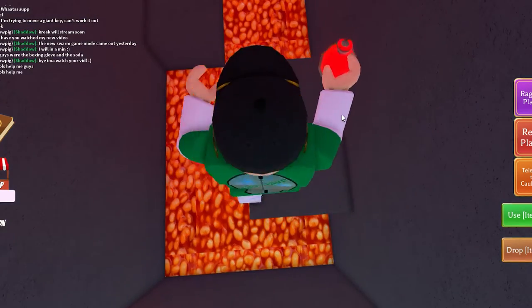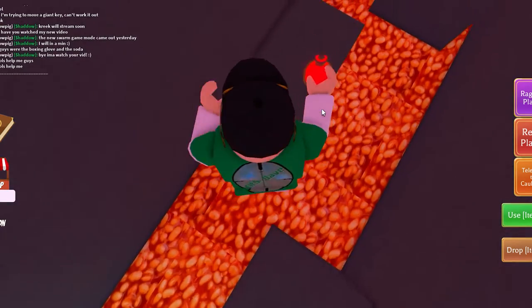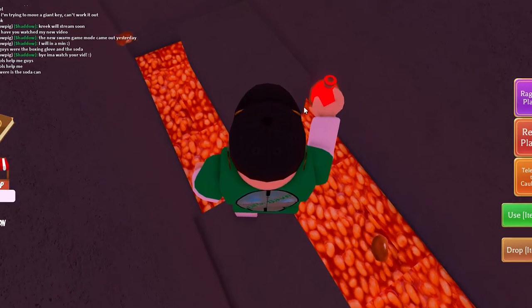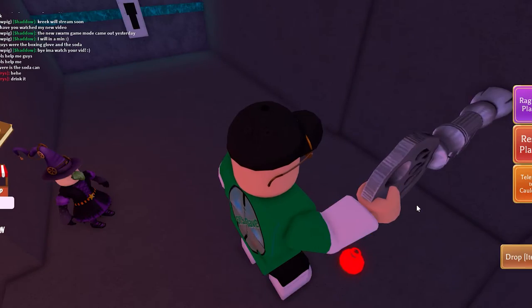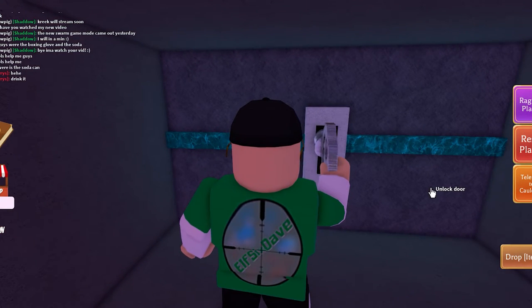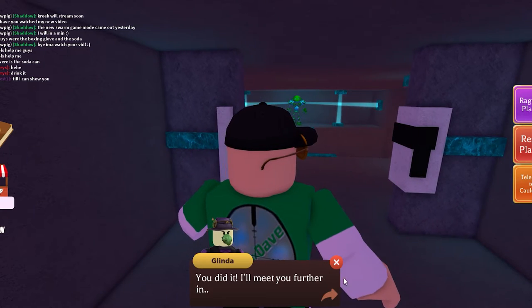Jump across the killer beans - I brought a spare hot potion in case a bean decides to rob me again. Pick up the key and unlock the door. Glinda the witch says she will meet you further in - bless, she thinks I care.